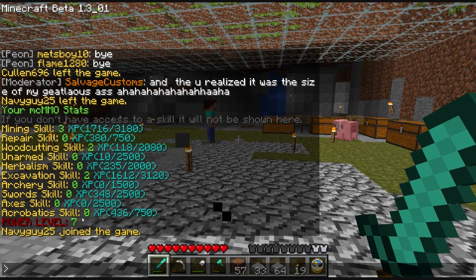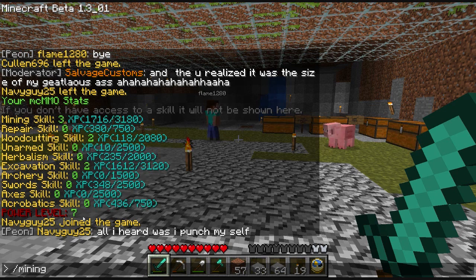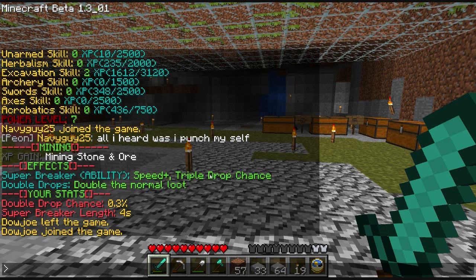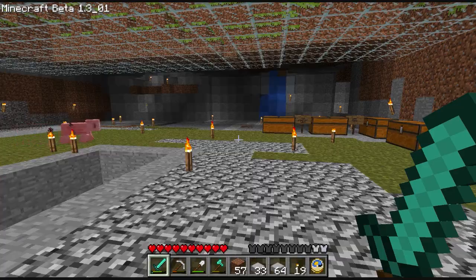My mining skill is two. Experience gain mine — that stuff affects super breaker ability speed plus triple drop chance. Double drops — double the normal loot. My double drop chance is 0.3%, my super breaker length is four seconds. I'm not sure what that means exactly, but it sounds like maybe I could break stuff quicker. It's pretty cool, I'm digging it.